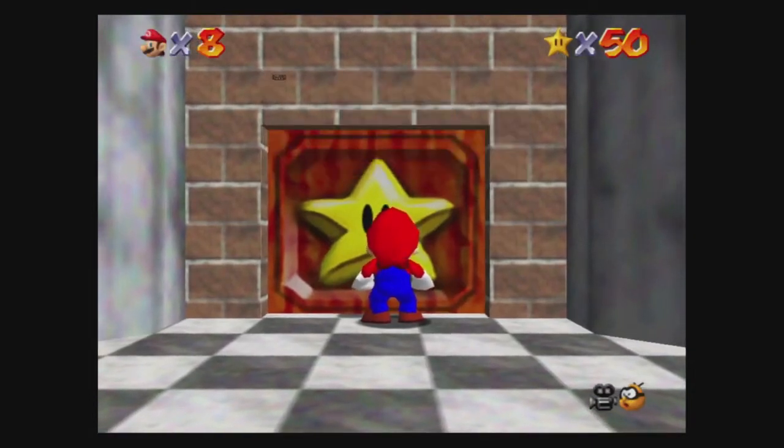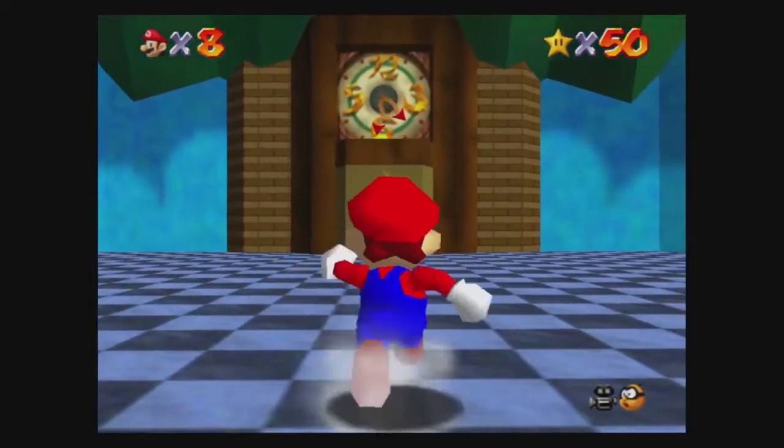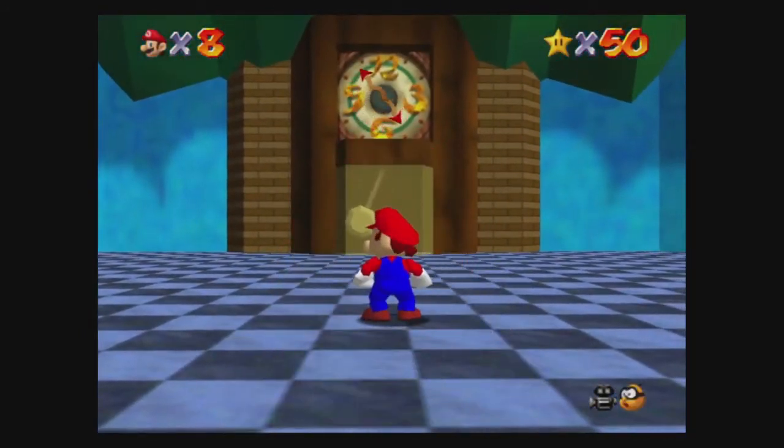Reacting to the star power, the door slowly opens — that's very slow, that's as fast as everything else is in this game. I'm gonna be back in one minute, I'm gonna get some water real quick.